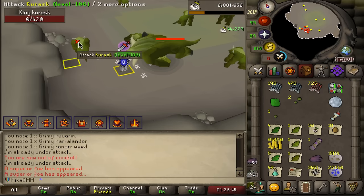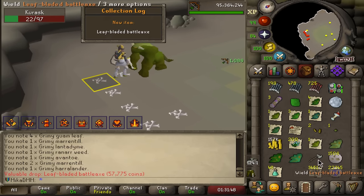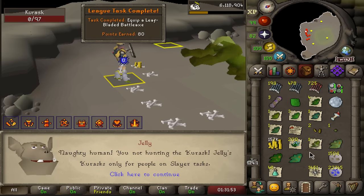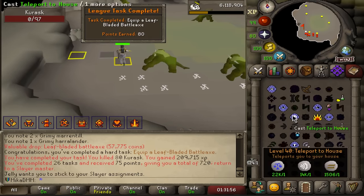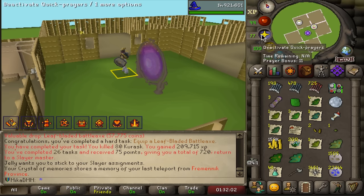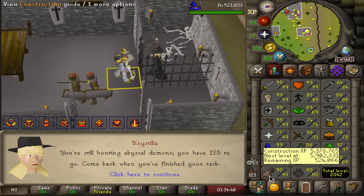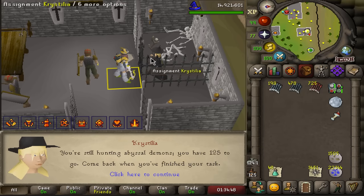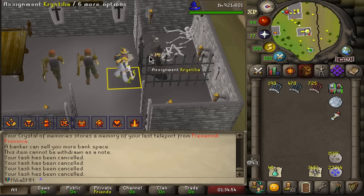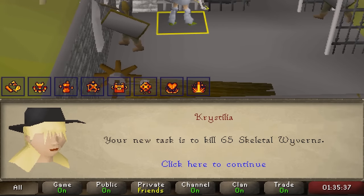Finishing up a task — another King Kurask. There it is: leaf-bladed battleaxe, completing Kurasks for us as well. Seemed pretty rare but we got it on the very last KC — absolutely phenomenal. 720 points now. I got a task of abyssal demons — I'd do abyssal sire but I want to get 99 construction first, so I'll cancel this one.